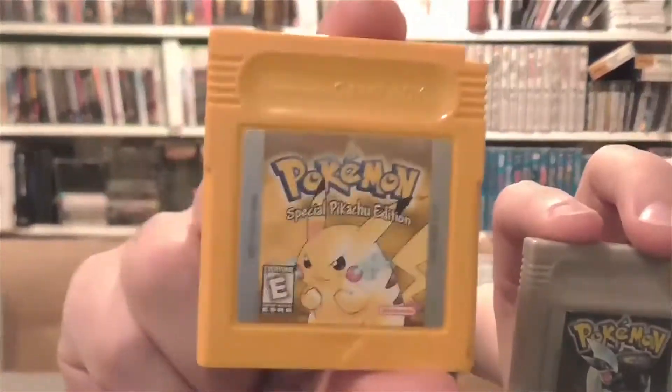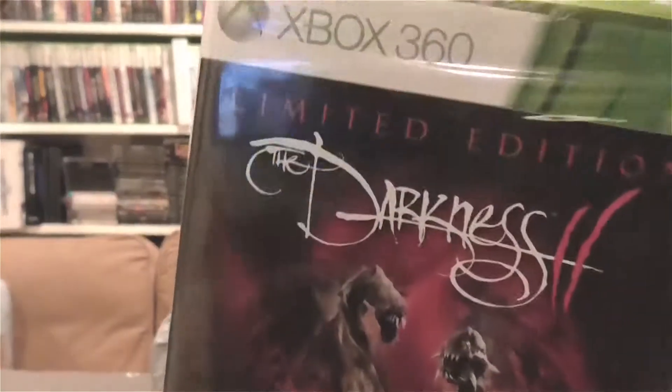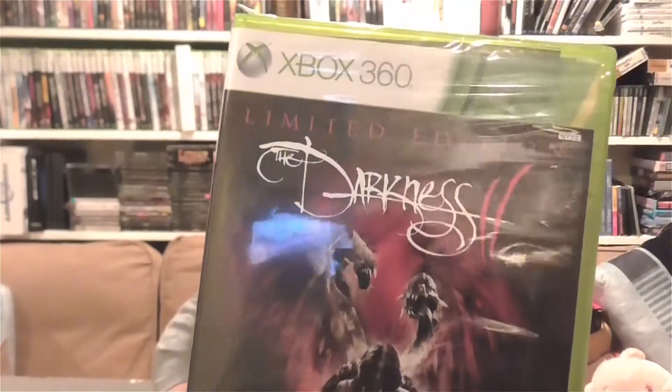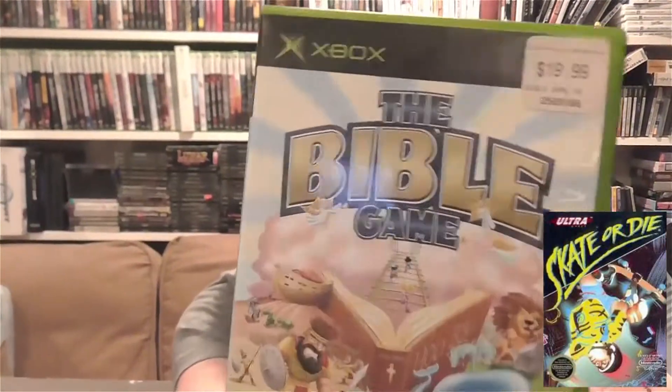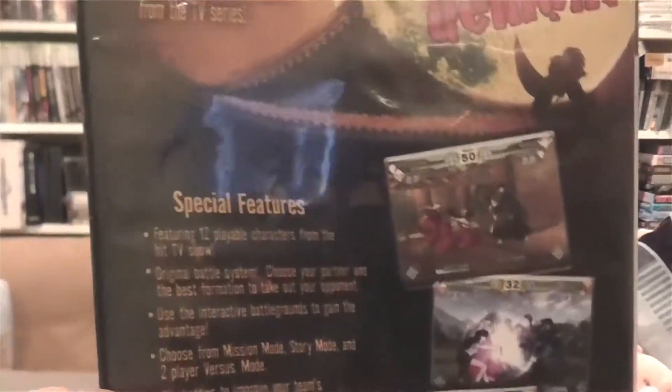Pokemon Yellow — Pikachu Edition — and Pokemon Silver. Unfortunately Silver's save battery is dead so I had to order a replacement. Found some stuff at Goodwill: a sealed copy of Darkness 2 Limited Edition for five bucks, though I had the first one and never played through all of it. The Bible Game — I think I have it on PS2 but not Xbox, it's a weird game but you don't come across it that much.